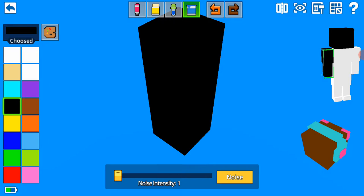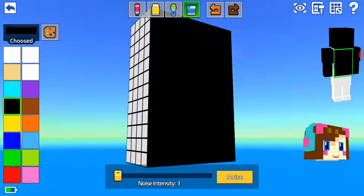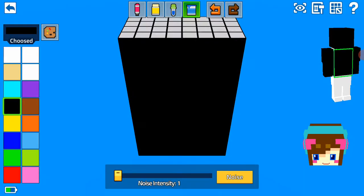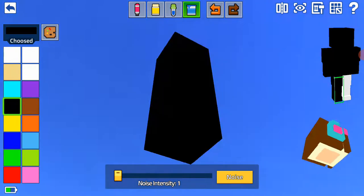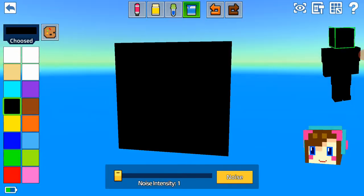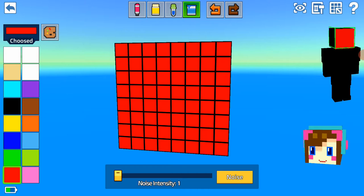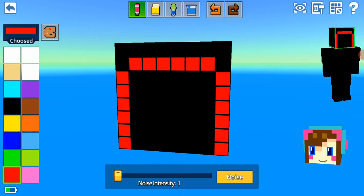I'm just gonna cover the whole hands black, the body too. I want this whole thing to be black for no reason, then just edit it and start from the face. This kind of looks like Bad Boy Hailer from Minecraft. I don't want Bad Boy Hailer though, I'm just gonna do something like him.